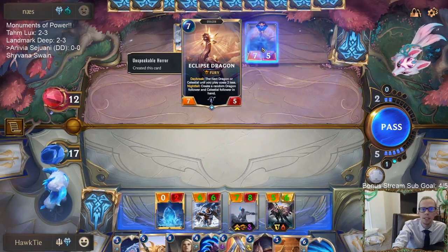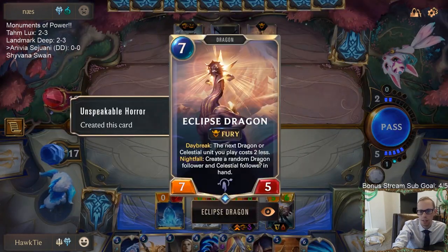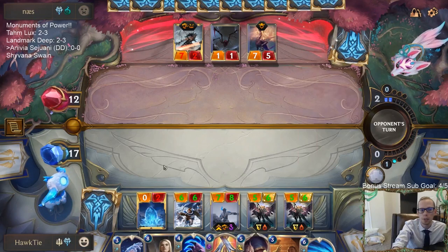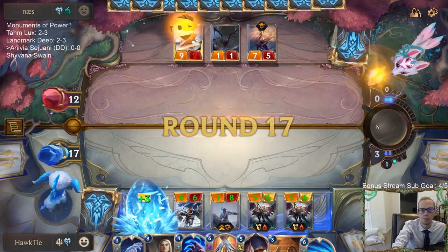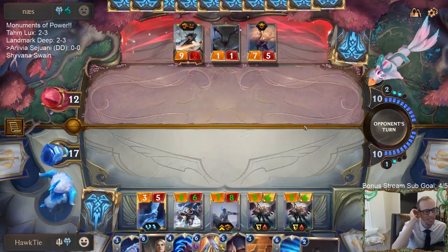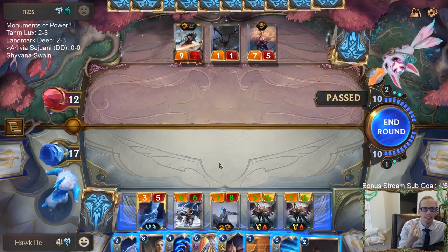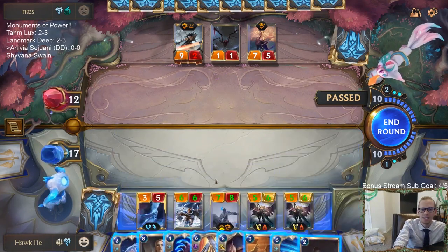This unspeakable horror can create this thing now? Unspeakable horror is just great — now this thing just got them another Dragon and Celestial Follower. That is 10 cards, so this card is going to get obliterated. They've obliterated Ruination, obliterated four champions — Avrozen Hearthguard and She Who Wanders. Obliterated all of those things.